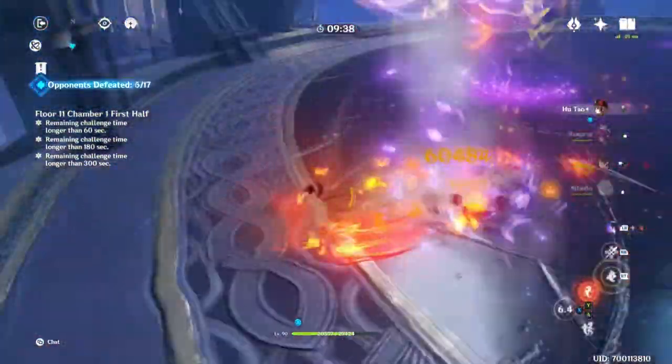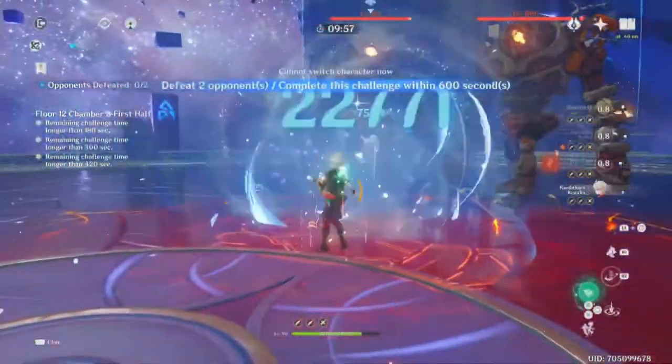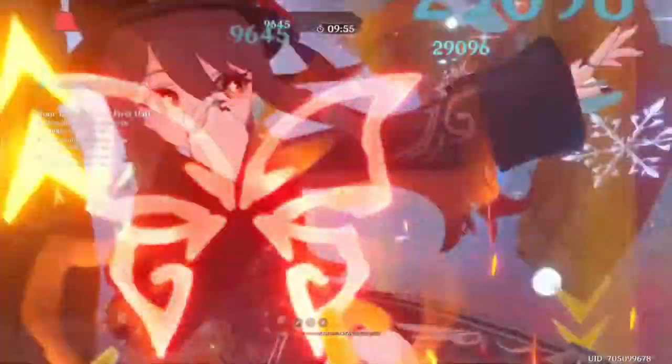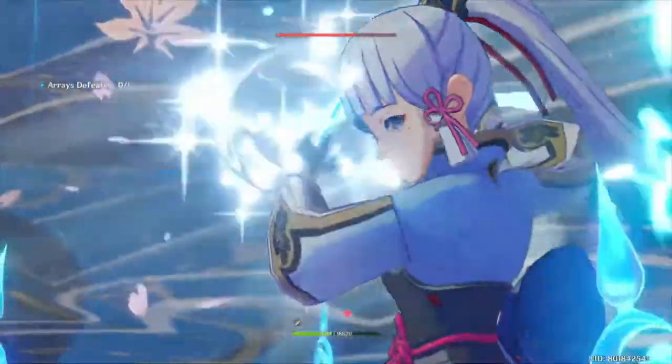I do not recommend Electro as a pairing with her, especially at C0, because the knockback from Overload just means more stamina chasing enemies and less stamina for charge attacks. You might also have seen some speedruns using Ayaka's burst into Hu Tao's burst — Ayaka will not only apply Cryo but massively reduce the enemy's resistances. That can be an effective combo, but both require a lot of field time, so it's up to you.